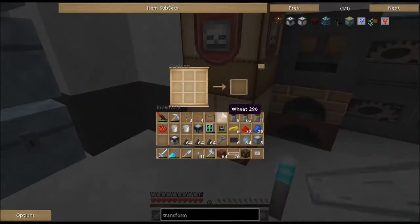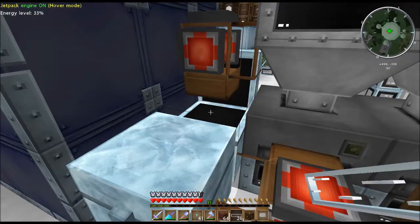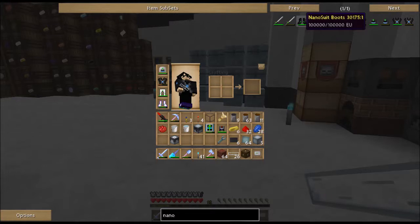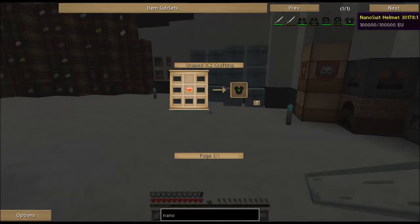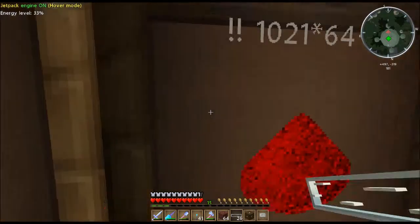The armor is made with carbon plates, so let's make up some carbon plates. I'll throw these in to compress them. What we're going to make is nano armor - a nano suit - and there are boots, leggings, chest, and helmet, plus some upgrades. The nano suit boots take one energy crystal, leggings take an energy crystal, the chest takes an energy crystal, and the helmet takes a piece of glass and an energy crystal. So I need four energy crystals.